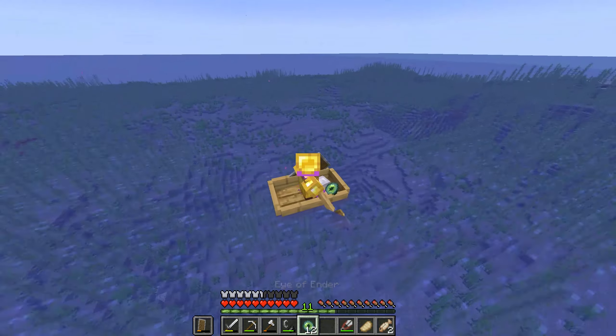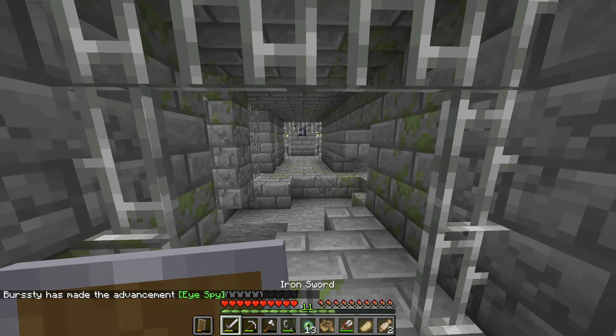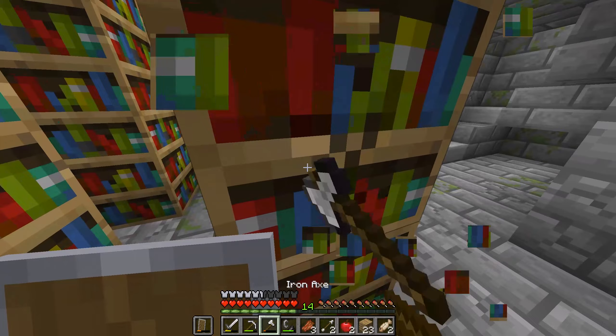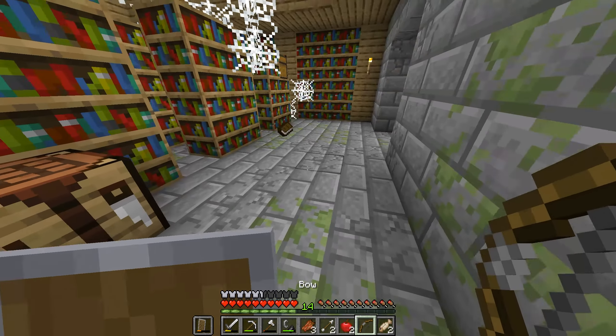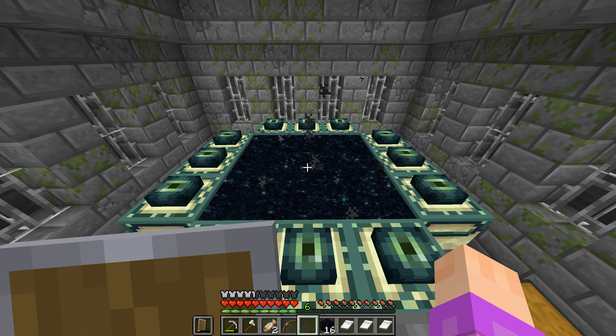The eye went backwards — it's right here. It's gotta be down here in the water somewhere. And there's the portal room. Let's just light this thing up and let's loot this library. I'll have a lot of stuff to enchant once I get back. And I almost forgot to make a bow. I also found another Depth Strider book, which will come in handy later. Let's kill the dragon.